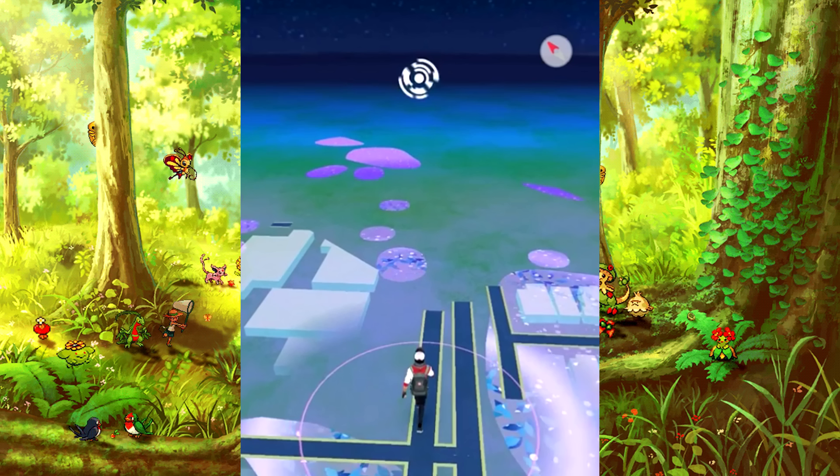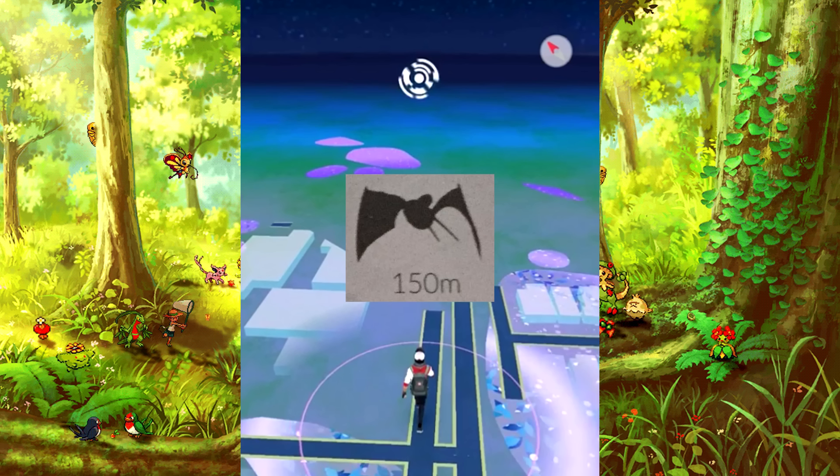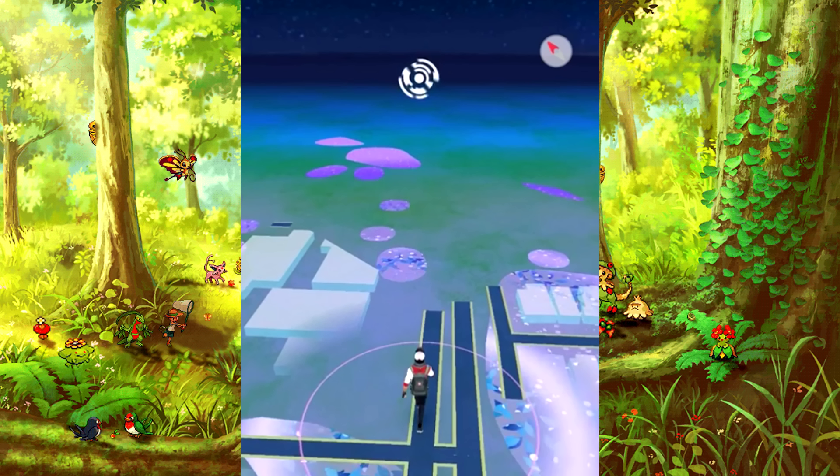Another very cool feature is that Night Mode is implemented in Pokemon Go, and now it seems to be working very well. One player was playing Pokemon Go, and as soon as the screen turned black for Night Mode, a Zubat appeared — it wasn't in range before, but appeared as soon as it turned to Night Mode. So maybe we are going to get different types of Pokemon at night than during the day.